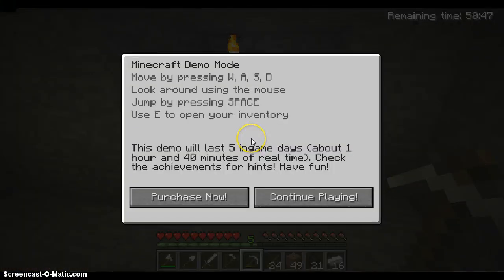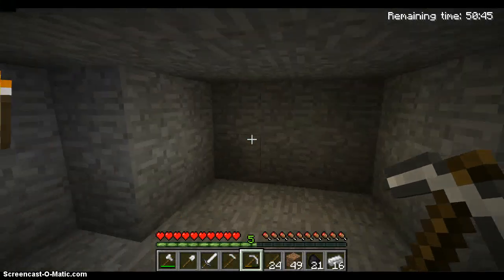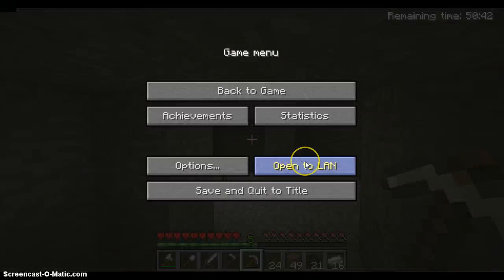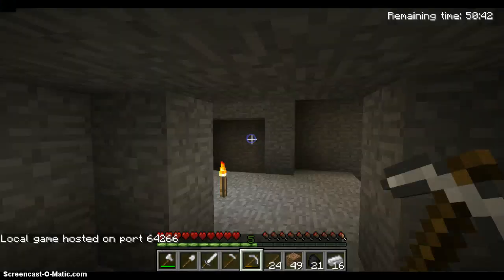But what I am going to do here — I am not going to play on creative directly. What you are going to do is go to Open to LAN, click that, click Allow Cheats, and set game mode to Creative. Then go down and click Start LAN World.